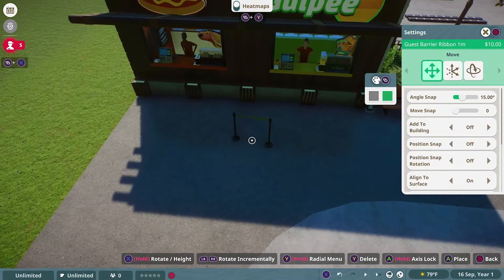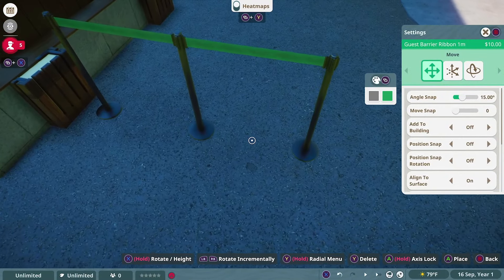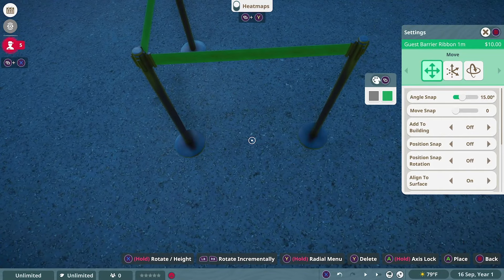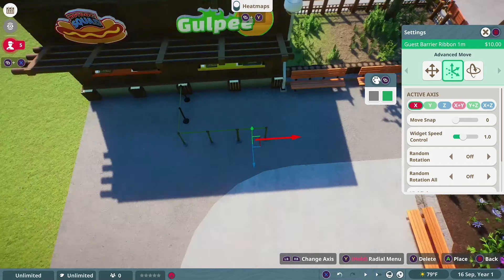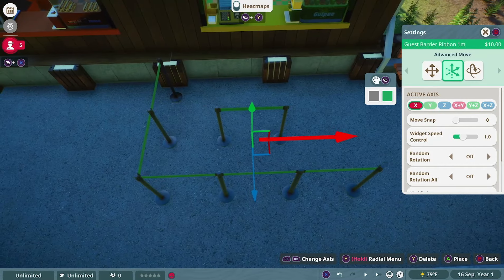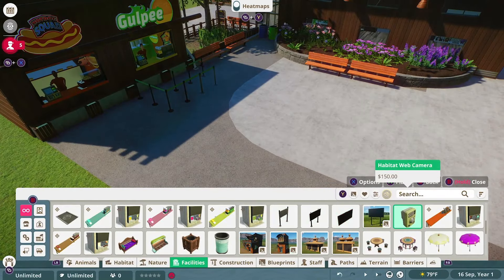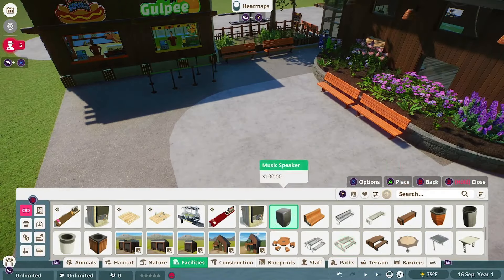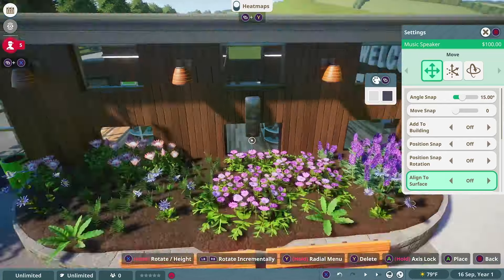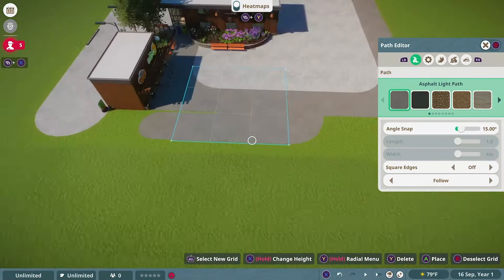After that, I went back into the main food court area and realized something was missing. I figured in real life if this happened, guests would be pile-driving each other to try and get to the front of the line because there was nothing to actually stop them. That's why I added these guest ribbons. In the game's programming, guests cannot walk through these things, so you can actually dictate and influence their movement pretty effectively — kind of exactly how they're used in real life. Most guests, unless you're some random entitled kid, aren't just going to bulldoze through guest barriers.